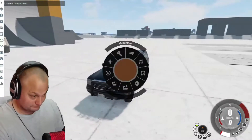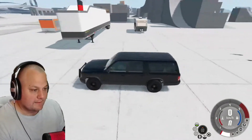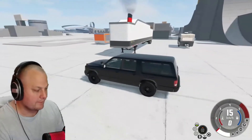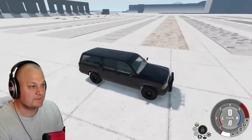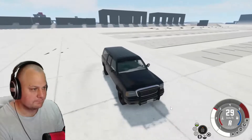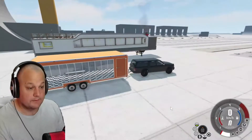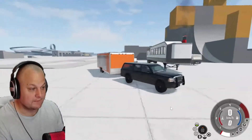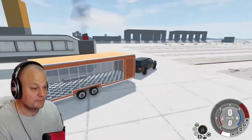We have a police version — actually an FBI version — with lights and really cool sound. Let's drive it and keep the escape route open. I'm hoping the car is strong enough for all these tests. We'll start with the bumps. Just look at the size of that trailer compared to the car — it's absolutely giant.